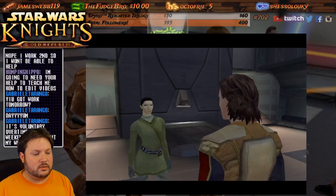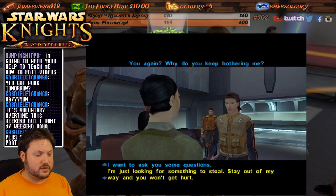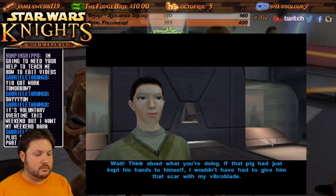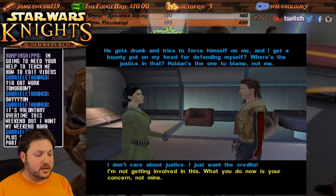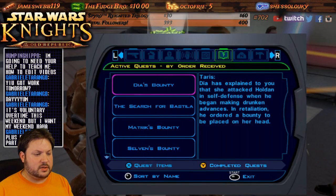She's here — can we take her out? 'You again! Why do you keep bothering me?' 'I'm here to collect the bounty on your head.' 'I can't help you — since this thing with Holden, I've been scared to leave my apartment.' 'Think about what you're doing. If that pig had kept his hands to himself, I wouldn't have had to give him that scar with my vibro blade. He gets drunk, tries to force himself on me, and I get a bounty on my head for defending myself. Where's the justice?' I don't want to kill her — Dia's bounty is explained.